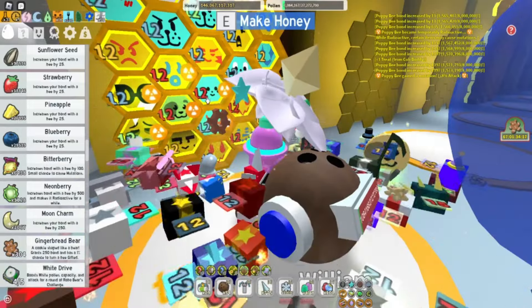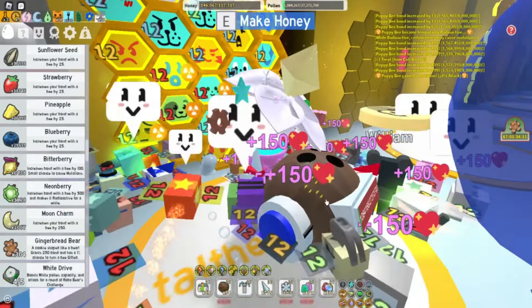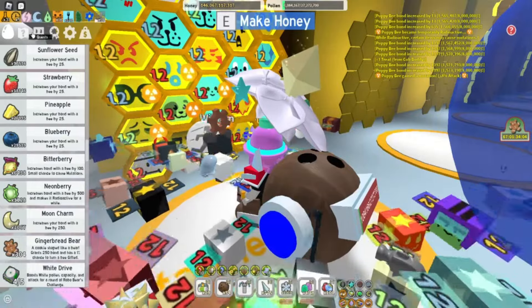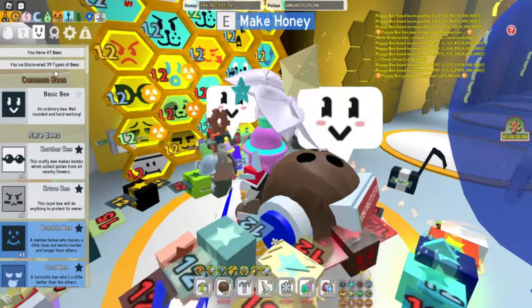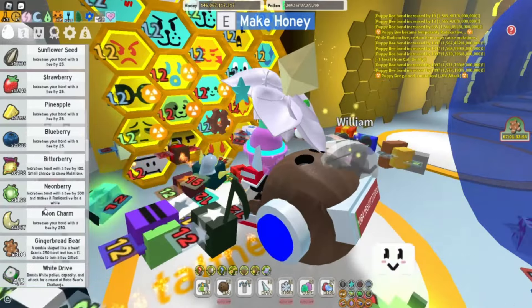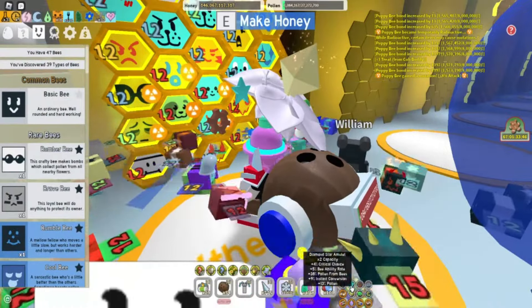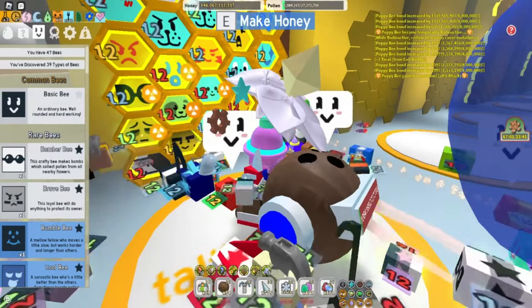So now we have a gifted puppy bee. We're getting closer to getting that supreme star amulet — I've got the diamond one right now. Let's see how many unique bees we have: we have 39 types of bees. So the next star treat I get, I'll give it to another bee and we'll have 40 and be able to buy the supreme star amulet. Like and subscribe, bye guys!